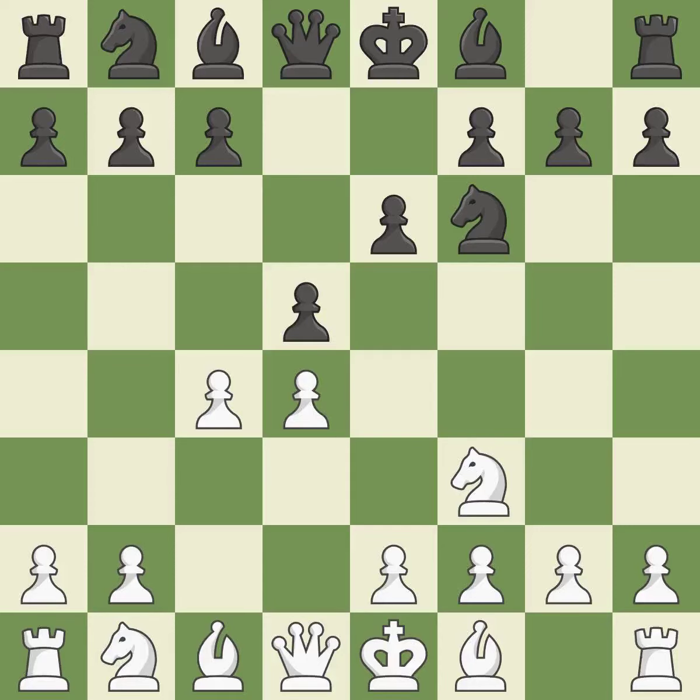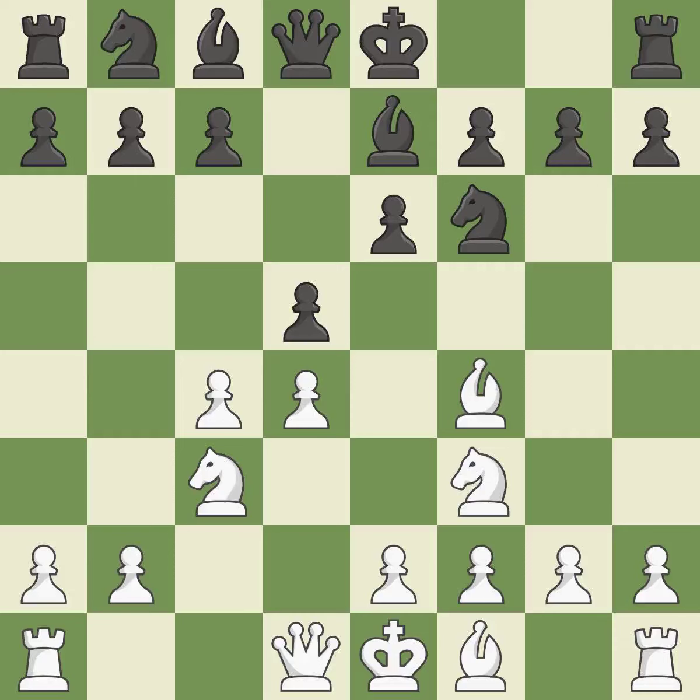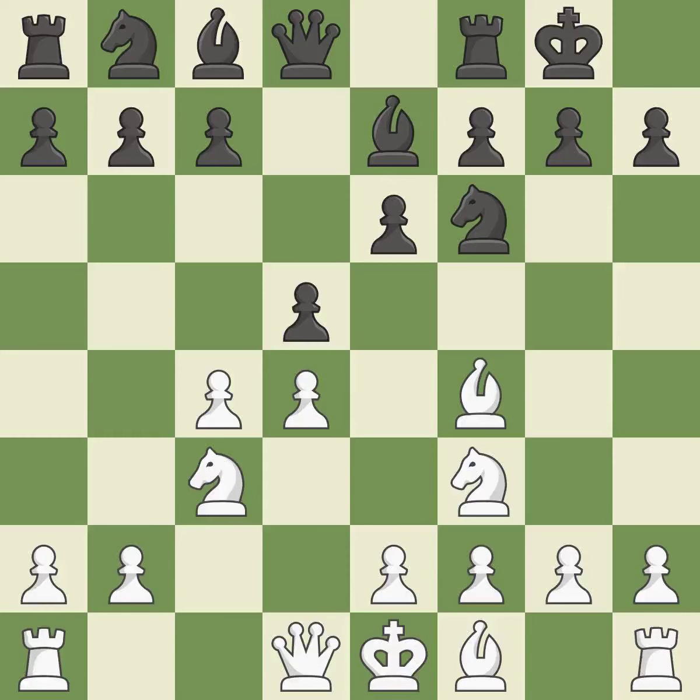As it occupies space in the center, attacks the c4 pawn, and aids in maintaining control of the e4 square, a knight moves out of its beginning square and into the action. b7 develops the bishop, supports the knight on f6, and prepares castling. bf4 develops the bishop toward the center and controls the e5 square. Castling gets the king out of the center and activates the rook. e3 allows the light-squared bishop to develop and supports the d4 pawn. c5 attacks the pawn on d4, prepares to develop the knight behind the pawn, and opens the diagonal for the queen to develop.